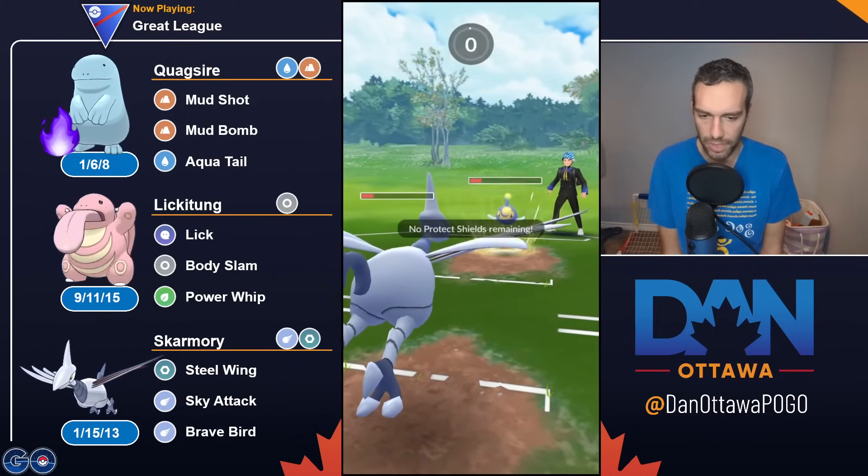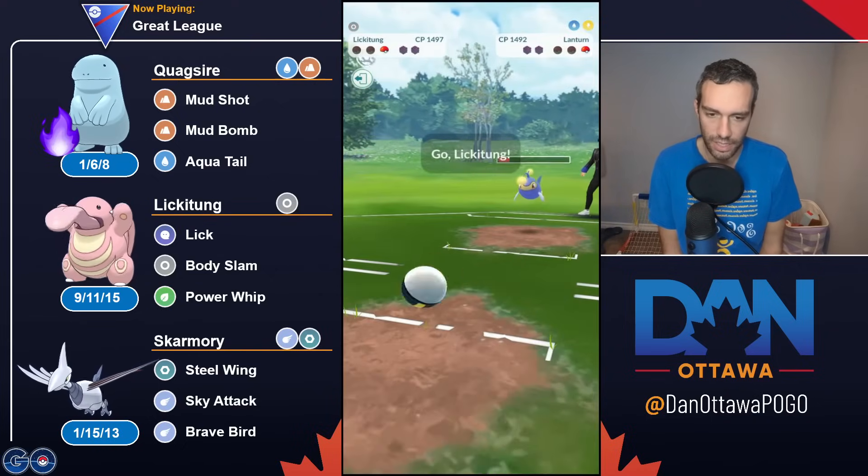The team works, it's very balanced, but there are elements of, like, when you're running a balanced team like this in matchups like this — this was a win for me because I was able to align the Lickitung on the Lantern and the Skarmory on the Venusaur. But had I not aligned it that way, it was a loss. Skarmory still has an absolutely brutal matchup against Lantern, but Steel Wing at least does something.